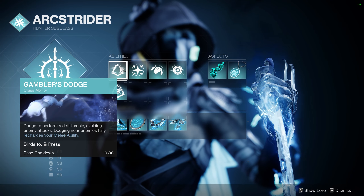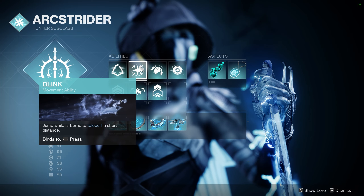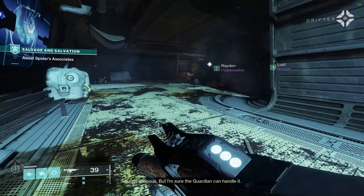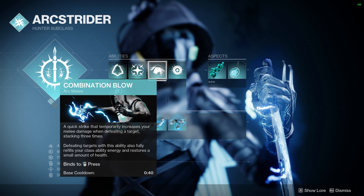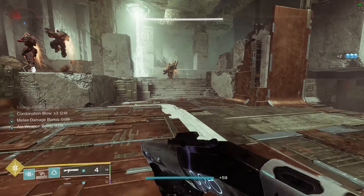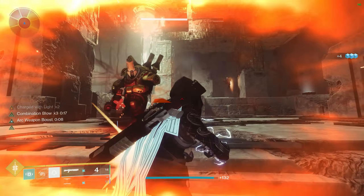For our dodge, we have to take Gambler's Dodge — this is essential to the build to get our melee back. Hunters did get Blink back for their movement ability and you should absolutely use it, but feel free to use whatever you're comfortable with. For our melee, we have Combination Blow. This melee gives us a stacking buff on melee damage — a 60% increase per stack up to 3 stacks — and it also refunds our dodge completely on kill. This is essential to our massive melee damage.